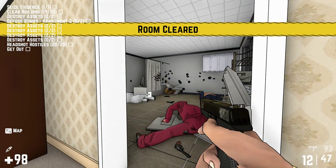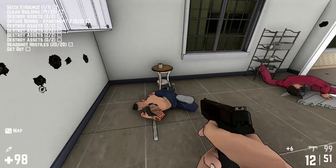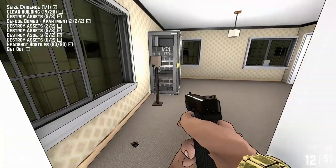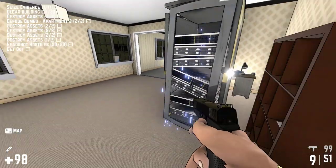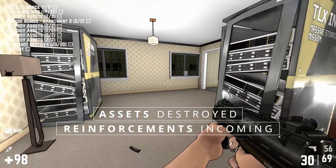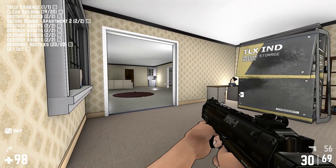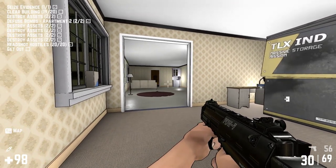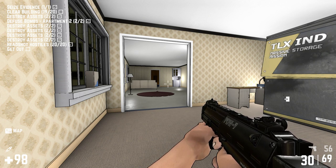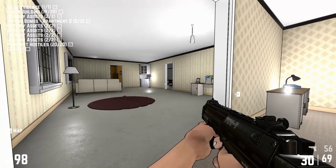Room clear. I love how this thing clears rooms — just mow them all down. We only took a little bit of damage clearing that room out. There are our assets. Bad guys should be coming right down here — let's wait for them. Got plenty of ammo. We just need to clear one more room and we will have completed our first skull and crossbones difficult mission.